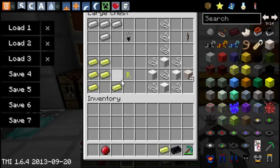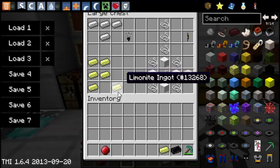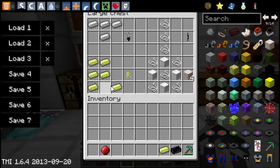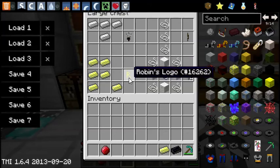This is a bit different — we'll be using the Limonite. We'll be making Robin's logo. It's in a crafting recipe like this; it's supposed to resemble an R. I probably would have put one up here but that would have looked a bit strange. But anyway, that's what Robin's logo is made of.